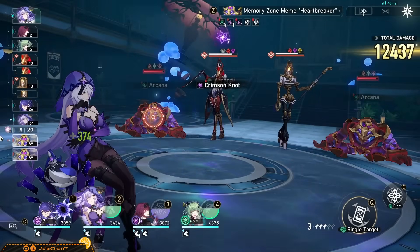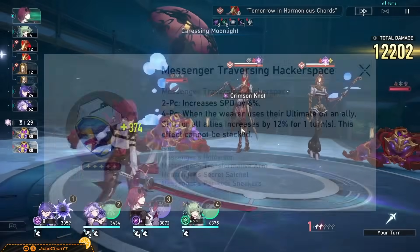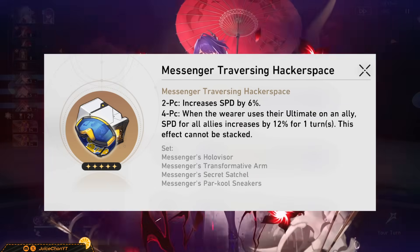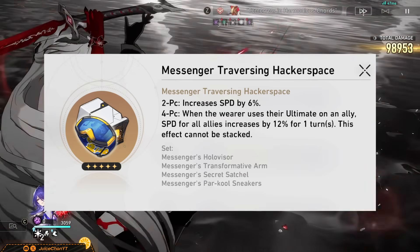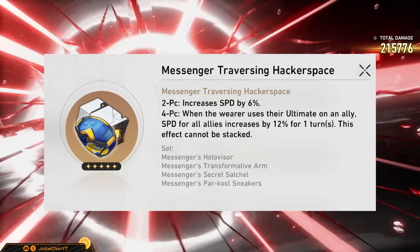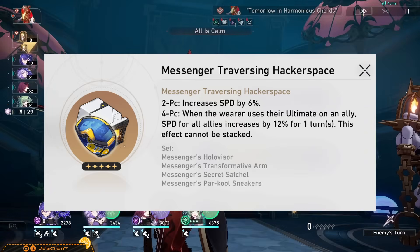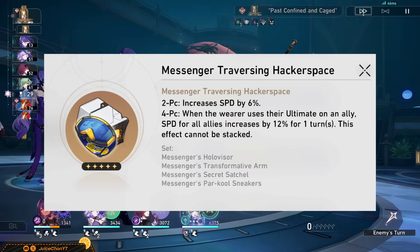So what relics does our perpetually afraid little creature require in order to shine? None other than 4-piece Hackerspace. Considering that Huohu's best in slot team comp is DOT, speed is very appreciated there, especially since characters like Black Swan have very hefty speed requirements of 155. And even when you aren't playing in DOT, speed is just a highly contested stat in general, plus the 2-piece increasing Huohu's own speed is nice.